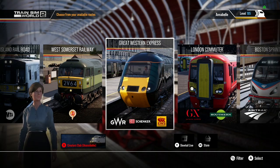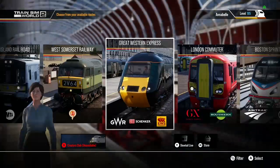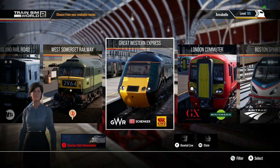I know why the 375 is not showing up — I don't have West Cornwall Local installed; I'm going to have to reinstall that. But I do have Class 37.5 liveries as well.